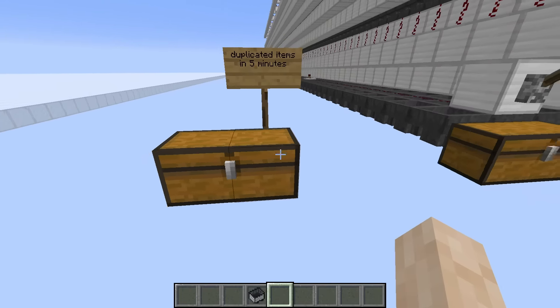This farm can produce 25,000 items per hour, but it could produce even more. You can just stack another farm on top of one another, and you will be able to produce twice as many items per hour.